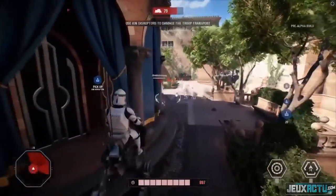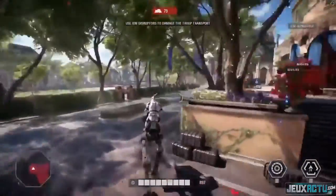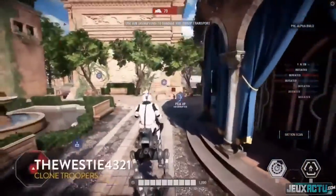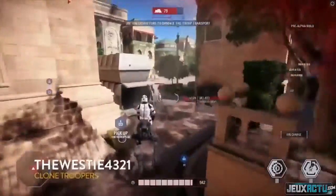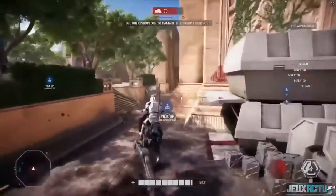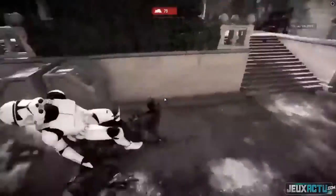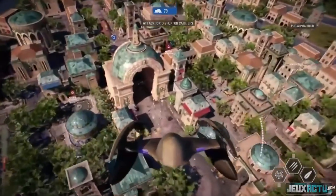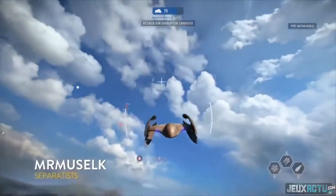Finally — some AT-RTs! These are great for dealing with those AATs. They're a little quick, they have an ion charge ability to do extra damage against tanks. You can imagine three or four of these on the battlefield rushing around points. You can even run someone over. And yes — you can get shot off of it since your body is exposed. That question was answered almost immediately.